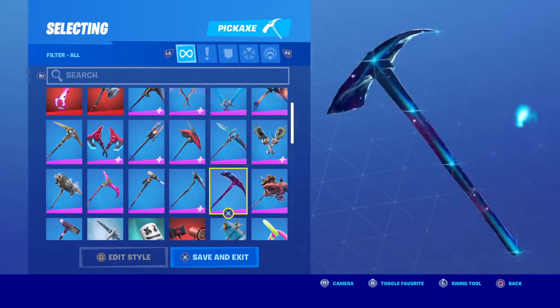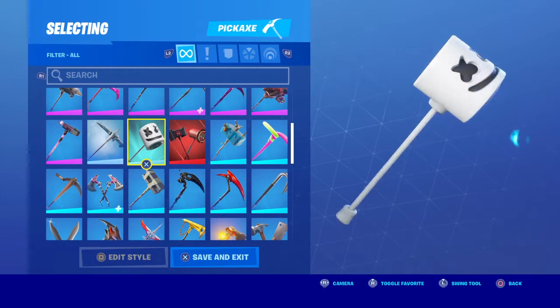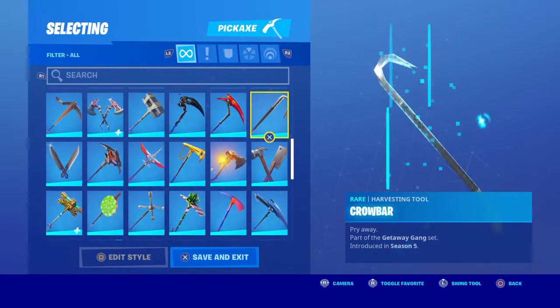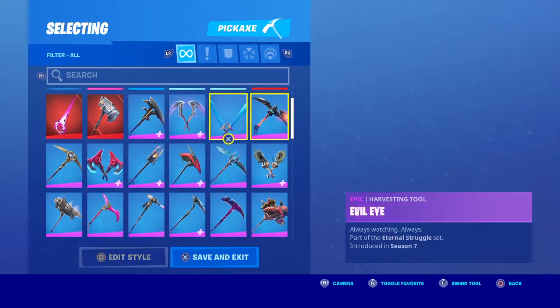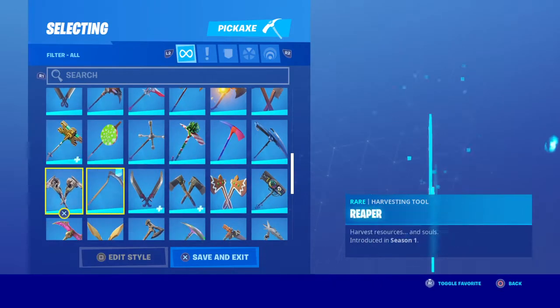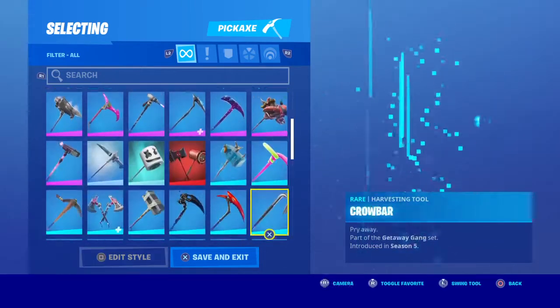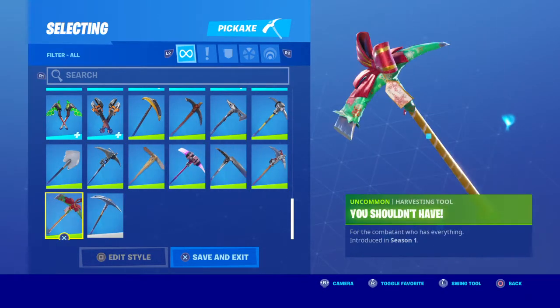Scratch Marks — one of the rarest pickaxes in the game, part of the Galaxy skin. Swag Smasher — I like how you hit it and it makes a sound. Marshy Smasher — I like it. I have the OG crowbar, not the cold one. The Reaper — this looks like another pickaxe, very similar honestly. Christmas Axe — alright.